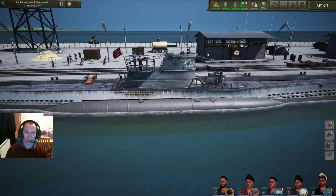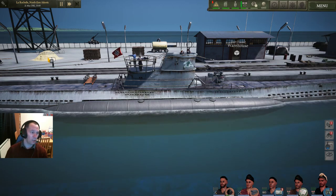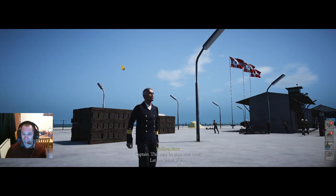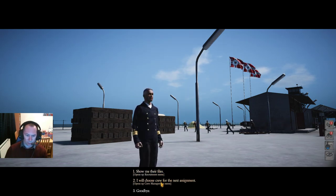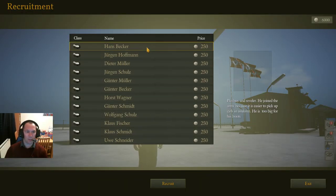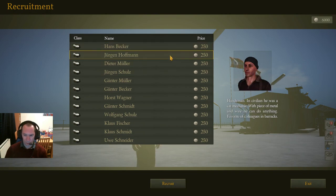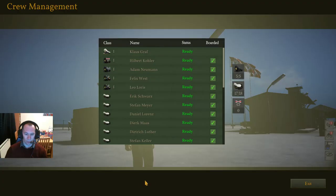For crew management there are two options: you can go to the management section or go to recruitment. From there you can show their names or choose the crew for your next assignment. Click 'show me their files' — this is where you recruit. It gives you a brief description on each individual sailor, and then you recruit those individuals.